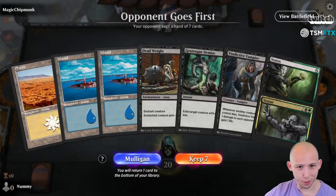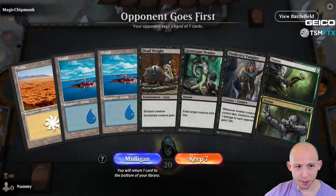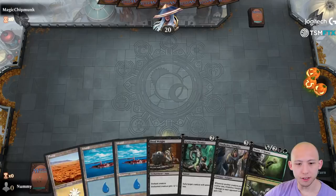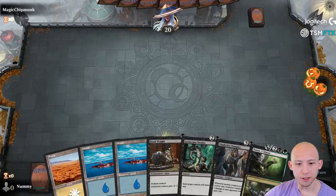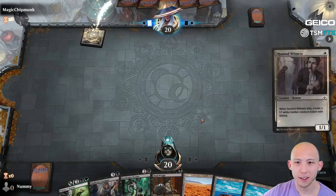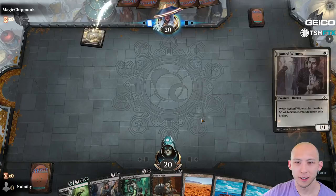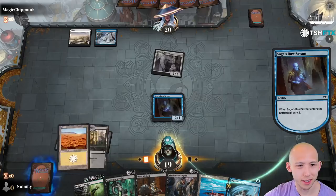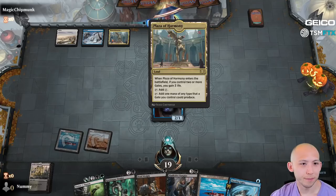Found a pairing and our hand is garbage. Easy keep if we drew a Swamp. I have nine black sources in land plus the Locket, so I think you can keep this on the draw. Is it greedy? Yes. But I think it's a fine keep. I don't recall this format being super aggressive. As my opponent plays a 1/1 for one — I don't think this was a bad keep. Slightly greedy, yes, but not bad. Even drew a 2-drop that lets me scry — of course I'll find a black source here. Easy money.